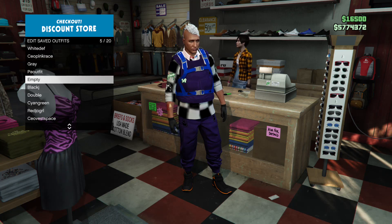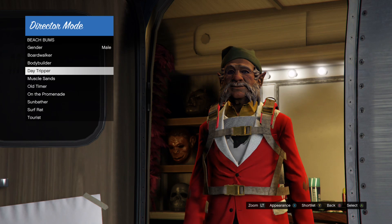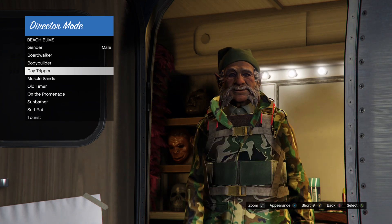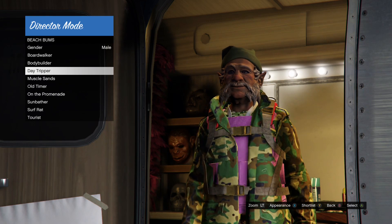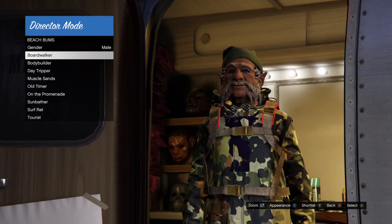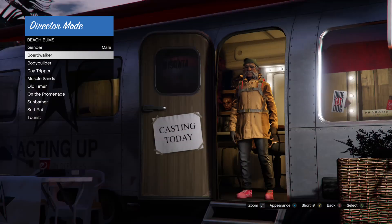Yo what's up guys, it's your boy RobertZ1 coming at you with another Grand Theft Auto 5 Online glitches video. In today's video I will show you a solo freeze Christmas mask director mode glitch, allowing you to freeze the Christmas mask and pick white joggers, blue joggers, and any sick modded outfit you want after the new update.